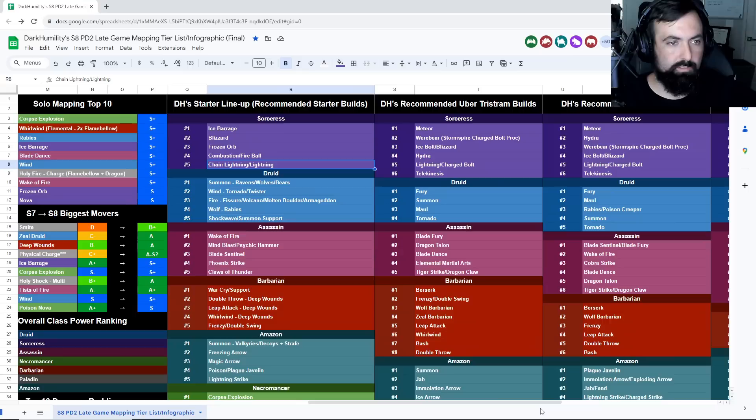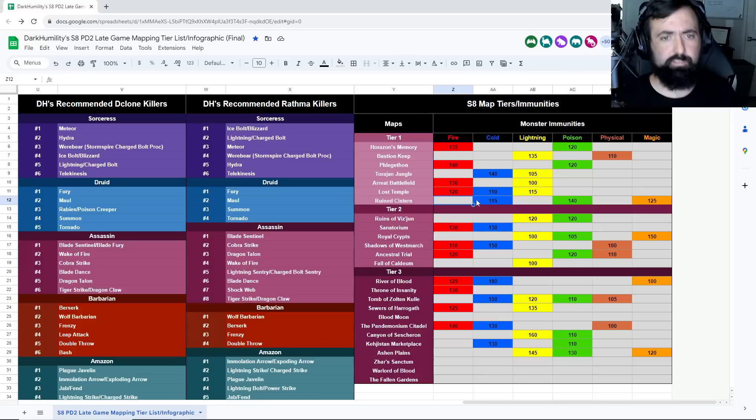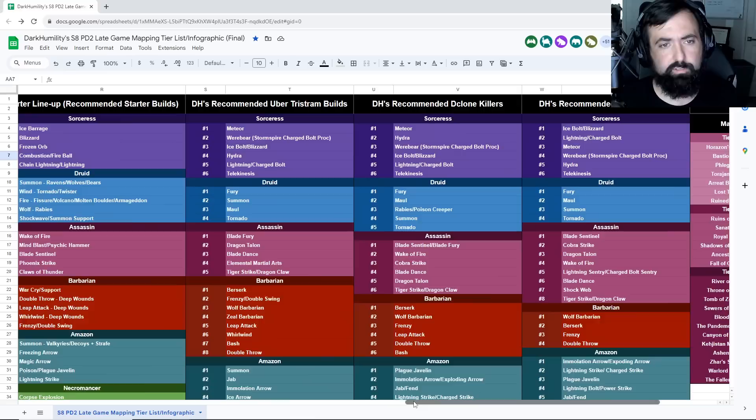For Lightning, Horizon's Memory is a pretty solid starter area — once you get a bit more power, use a Static merc to help with extra damage. For Fire, Ruined Cistern isn't bad to start and same with Bastion's Keep. Those are basically your options if you want to start Sorc in those two elements. That's pretty much it for Sorc — trying to get going on those top strats.